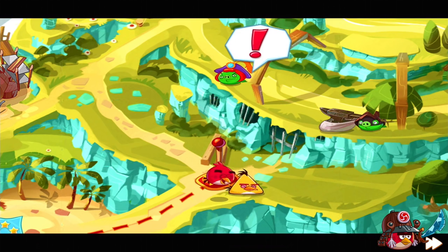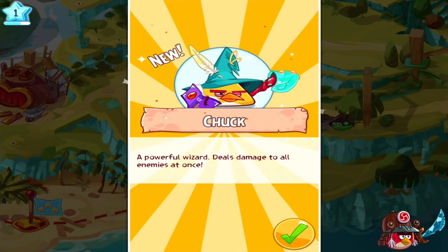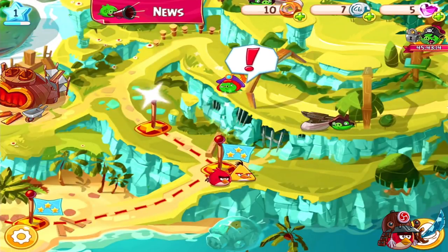Now two birds. But still not enough — we need one more bird. It's Matilda, she can kill us. He's a powerful wizard, deals damage to all enemies at once. The damage is less than Red Bird, but it's to everyone. It's good when there are many enemies. If not, he's not so good. Next level.